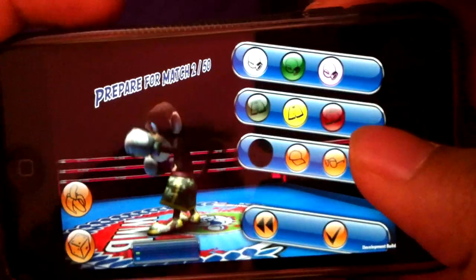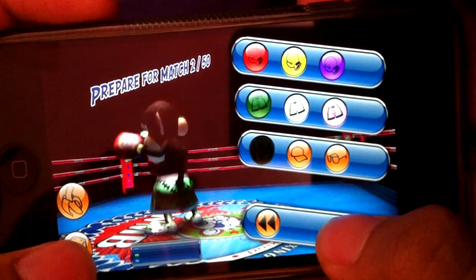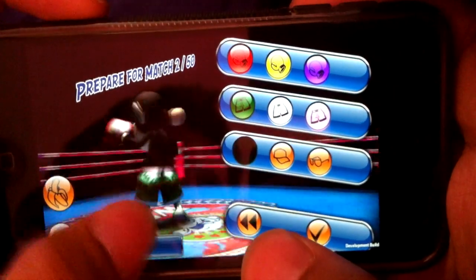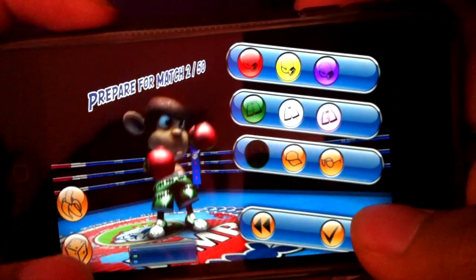You can also set up your avatar as you want. There are the shorts, the waistpipe shorts you can wear, then there are the boxing gloves and headgear — whatever you want to wear. So basically you can set up your avatar to your convenience.